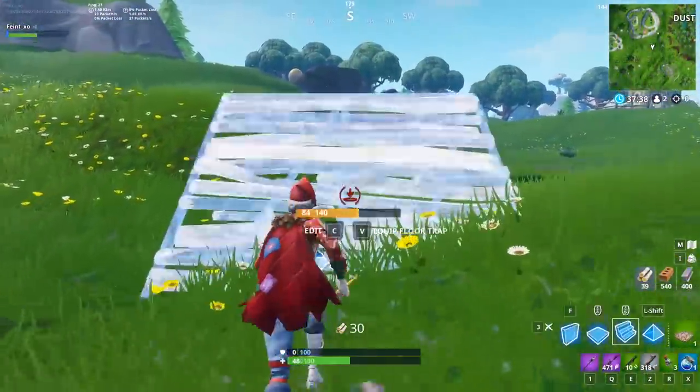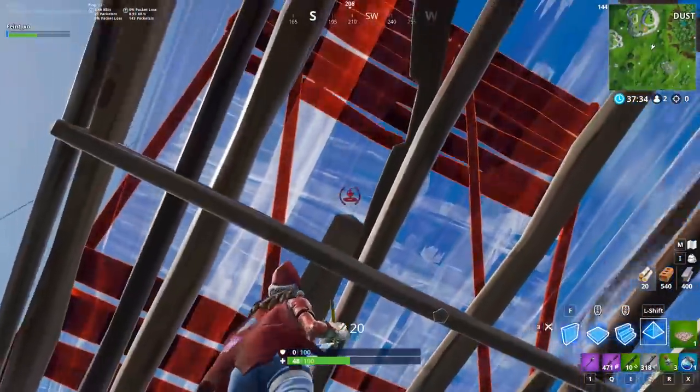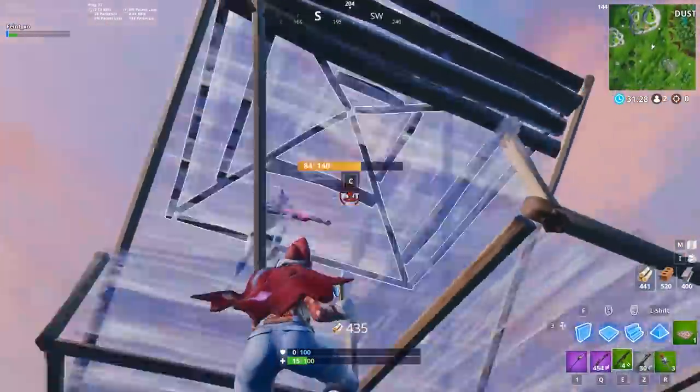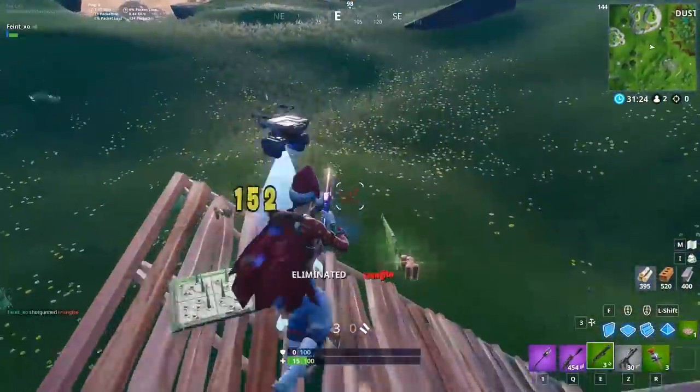Now you might be thinking: what if the player who ramps above me places a floor under their ramp, blocking me from placing the pyramid? This is a valid concern, but top players have already adapted. To counter this, you need to place the floor yourself before they have the chance. Then you can edit a corner to give yourself the angle you need to place a pyramid above them.